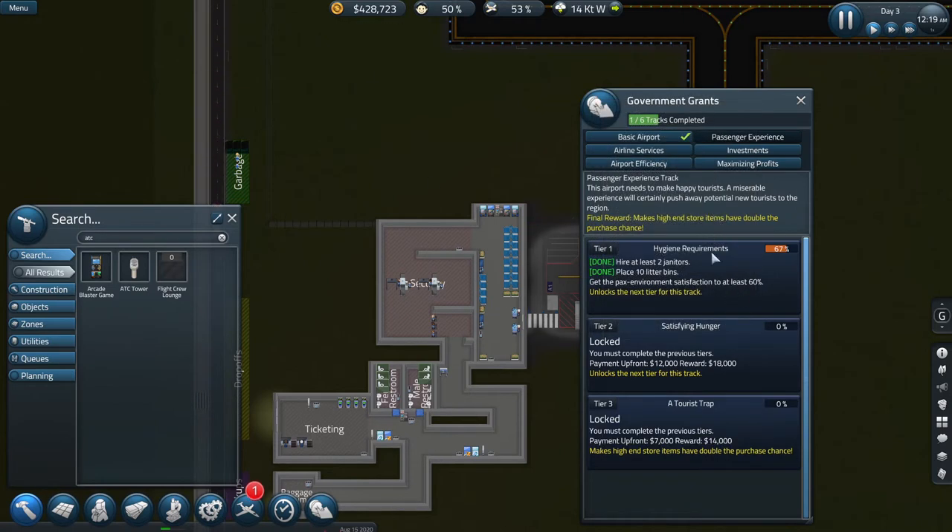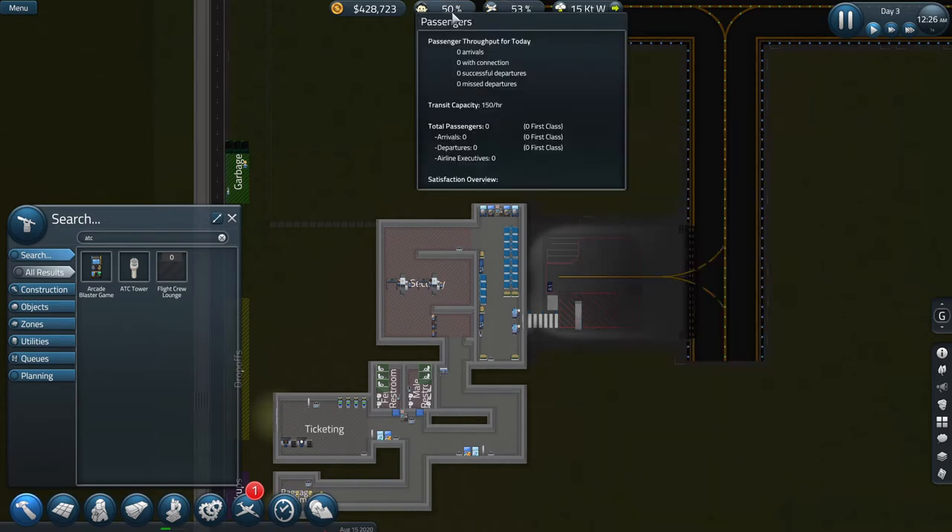There are three tiers in this research tree. The final reward, once we complete them all, is that high-end store items like jewelry have double the purchase chance — so more money-making possibility. We need the environment to be at least 60 percent.